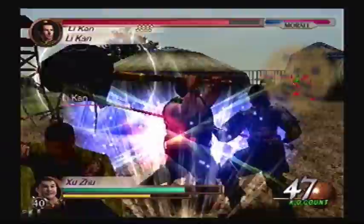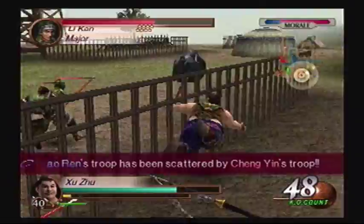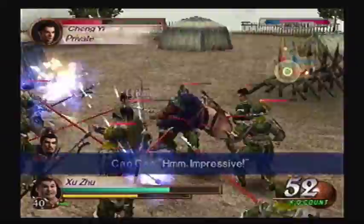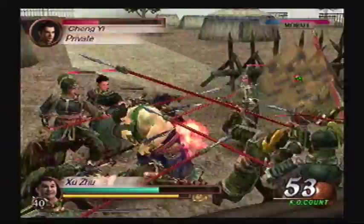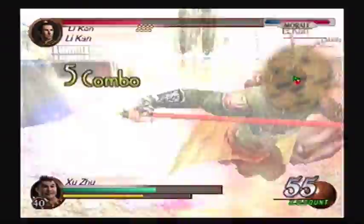Dude, everybody's so aggressive on this map! Like, as soon as I move, three guys are hitting me at the same time! And now Shu Wang's in trouble. I can only just now kill 50 people — that's how bad this map is! It takes so long to get kills, even though I'm up in everybody's grill. Maybe it's just Shu Shu — just a bad character for me.